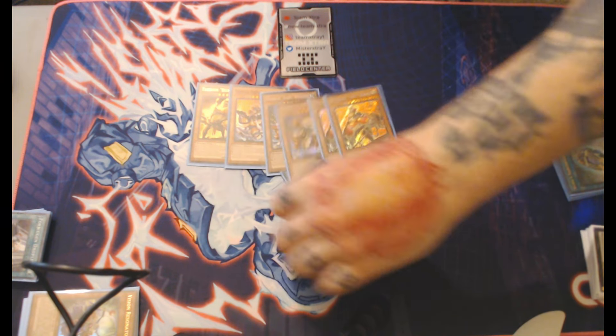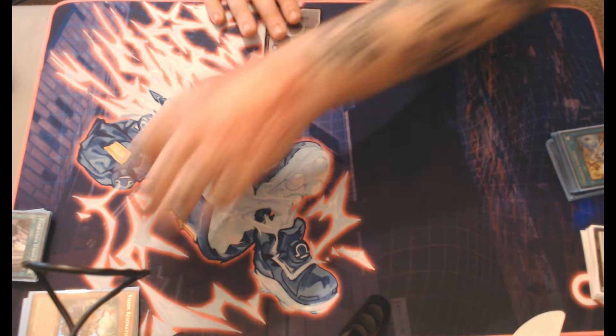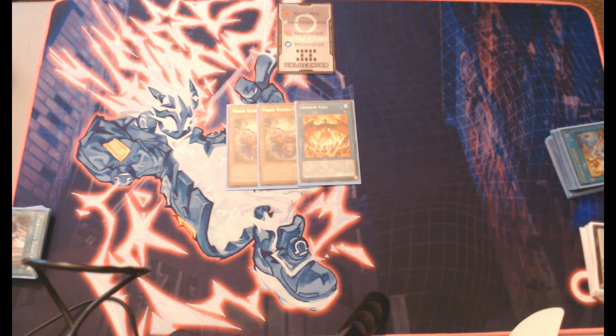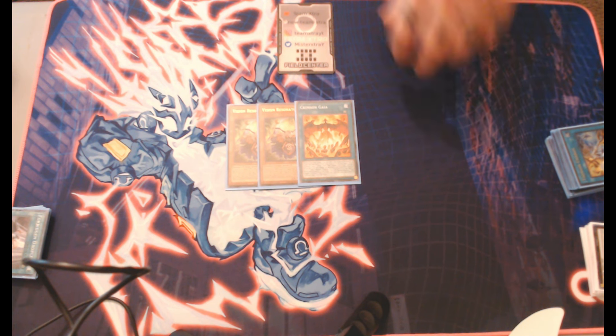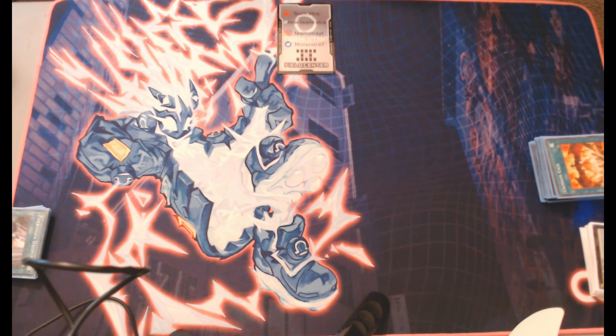Charge is essentially a searchable Pot of Greed if you're doing it correctly. Next engine — Vision package: two Vision Resonator, one Crimson Gaia. That's really all you need. I tried three Vision Resonators but you see them too much. This is one of those decks where you need Trade In involved to really get going, but when you do it's very nice. I've actually had very good results for it being a pile deck that just draws a lot of cards.